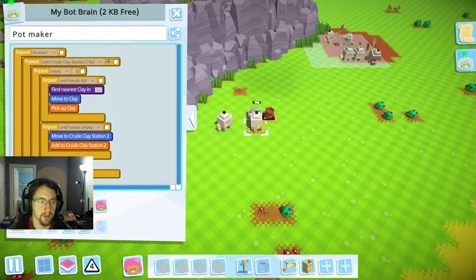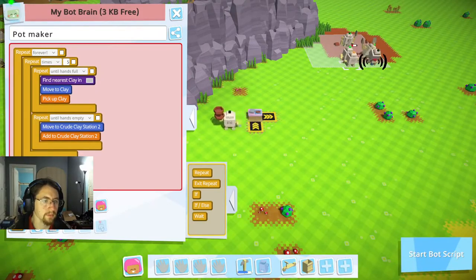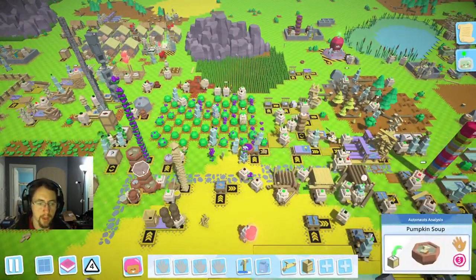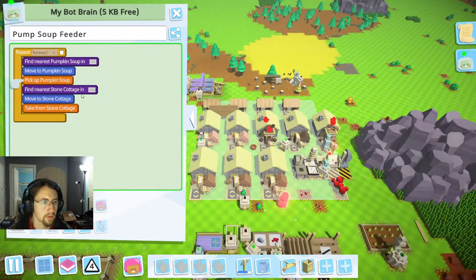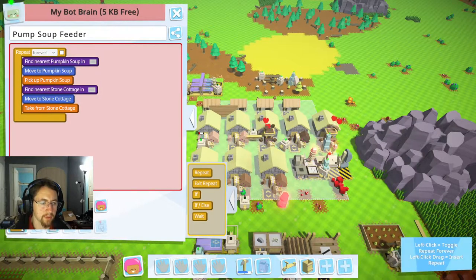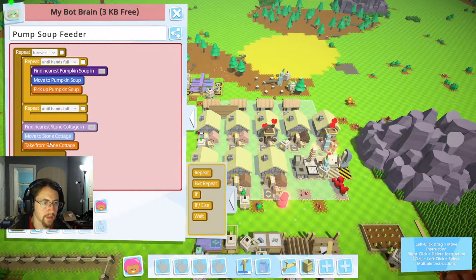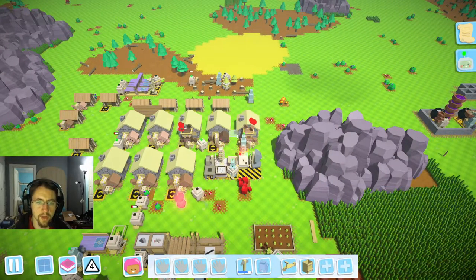We're going to edit something here quickly and just move all of this stuff out there, and we'll get rid of that one. He'll go ahead and do that. We're starting to accumulate some pots over here. I'm going to go ahead and get a bot. I'm going to edit this and go until hand is full, and then do this until hand is empty. That should fix that so that he properly disposes of this stuff.